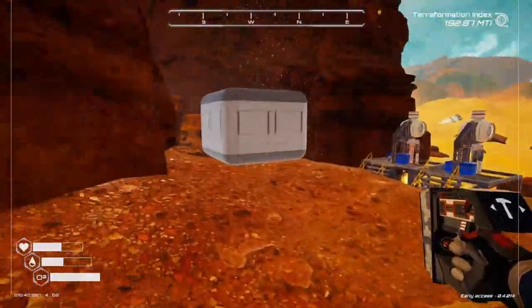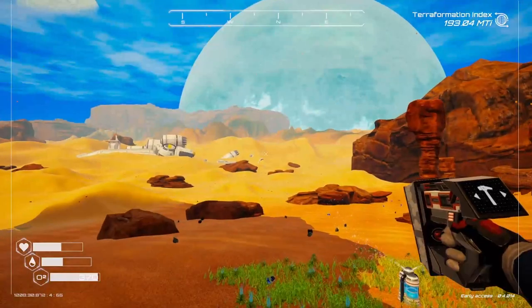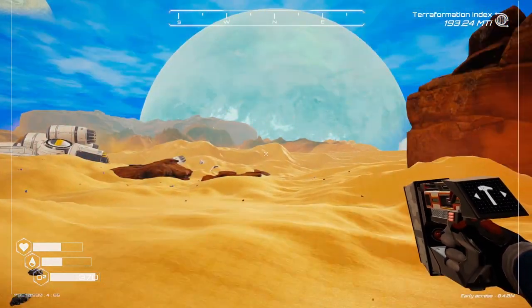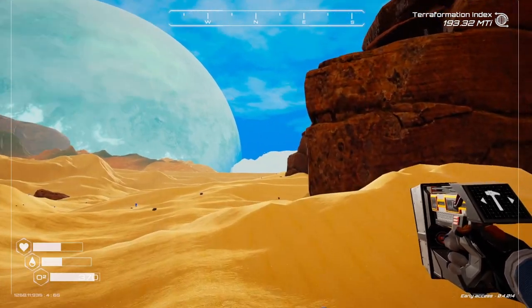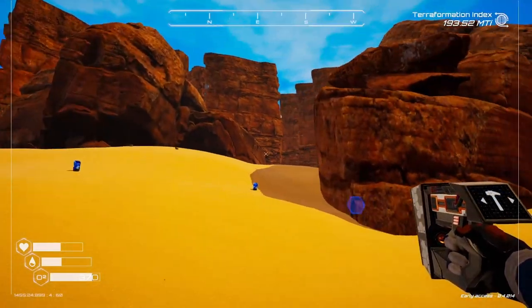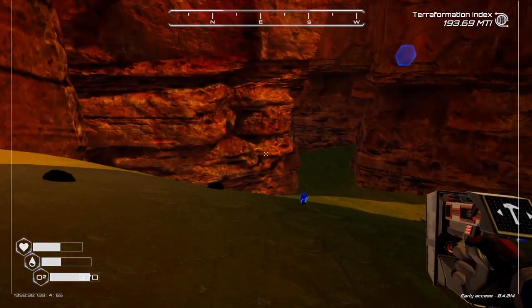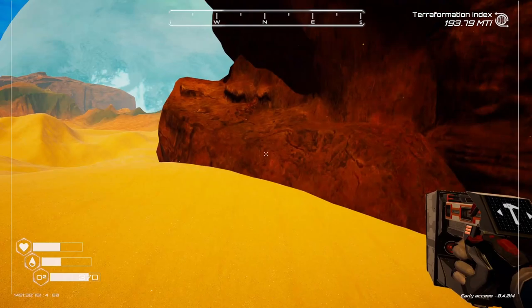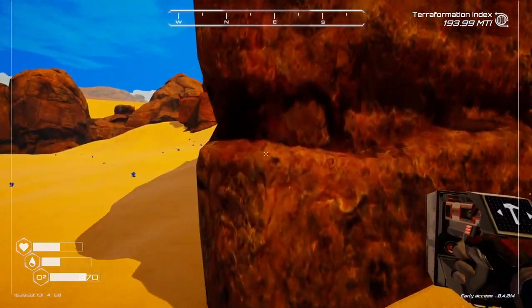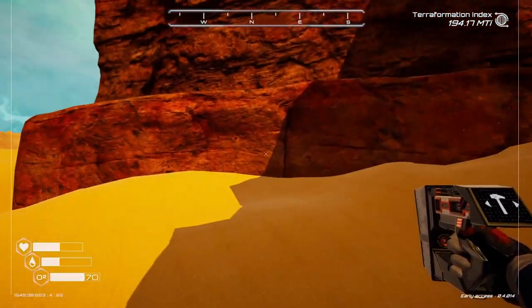We're actually trying to get mushroom seeds so we can increase our supply, because we're going to need that for tree spreader T2s and T3s to make this planet habitable — the content hasn't been released yet, but we need to get to a certain point. While we're flying around we should be looking for any little cases, especially since we're lacking on mushrooms.